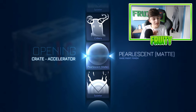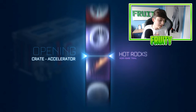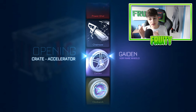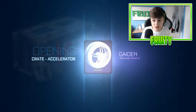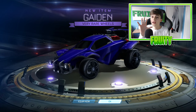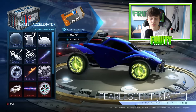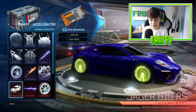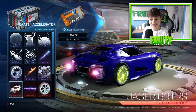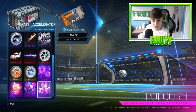Starting off with a bang — maybe a gold explosion, maybe a painted wheel. We've got to get something good in the first crate. And starting off with a very rare — not too bad, at least it's not a rare. With very rare, you can do trade-ups for imports. I'm looking for a painted Jaeger, which is one of my favourite looking imports. I'd love a Titanium White, crimson, forest green, lime, or saffron — just one of those colours. Hopefully we can get one.